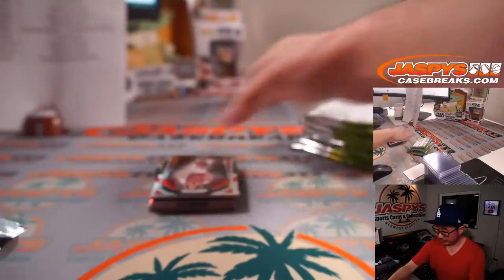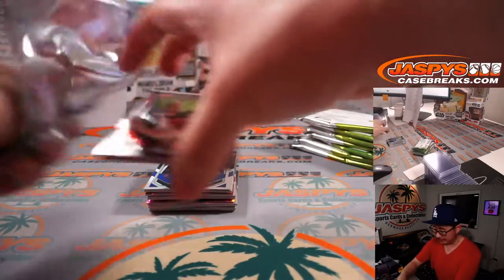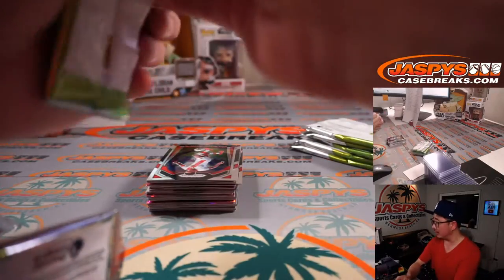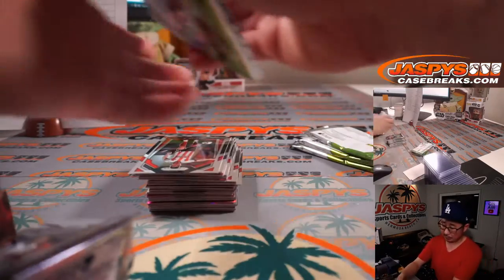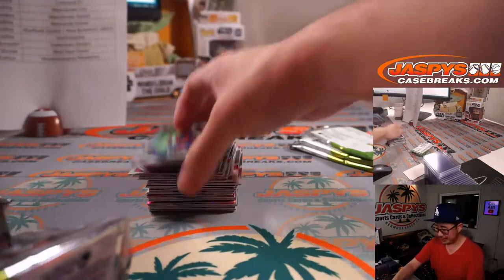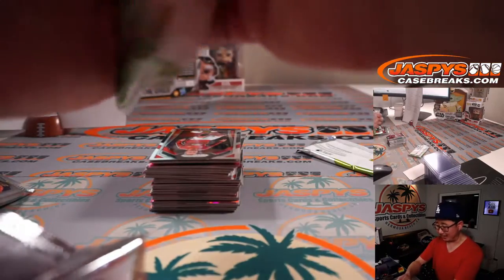At the end of the break, once we finish this off, we will re-randomize everybody's names, and the top two names will get into that Impeccable Soccer, which is coming up in a separate video. That's my first look at Impeccable Soccer — I've seen the Personals channel do it at Jaspi's Breaks on Instagram Live, but I have not personally ripped open any Impeccable, so I'm looking forward to it.